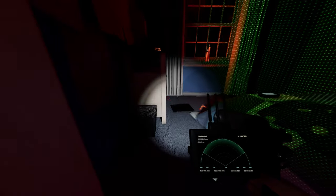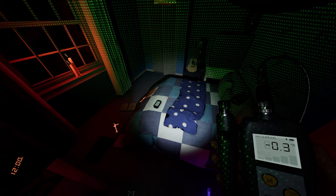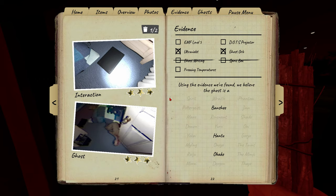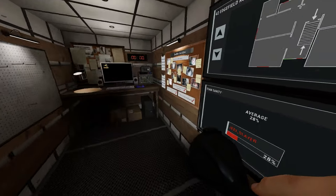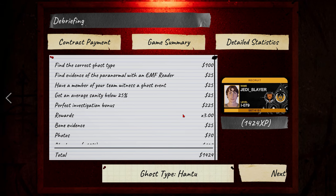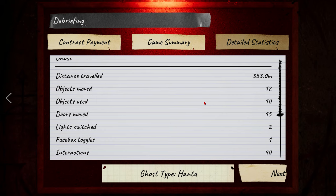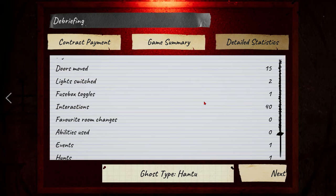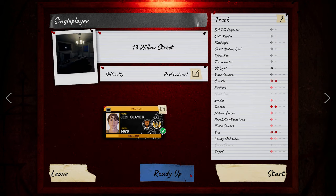Negative. There we go. Freezing. Hantu. Yes. Thank God. All right. And that is everything done. Hantu. Ghost photo. Perfect run. I do want to see, because for some reason it was moving stuff downstairs. Yeah, there it is — Hantu. And we got tier three firelight. Object moved. Time in favorite room: eight minutes. Time out of favorite room. All right. Now we're going over to Willow Street.